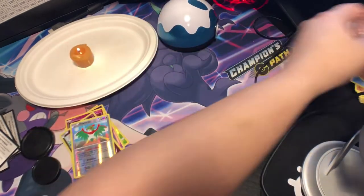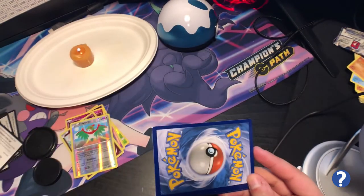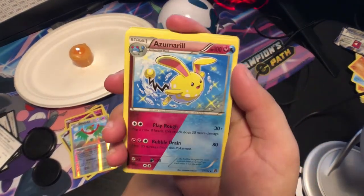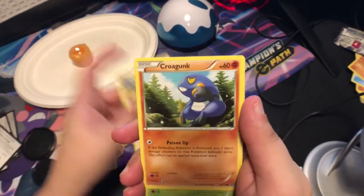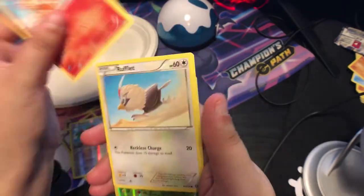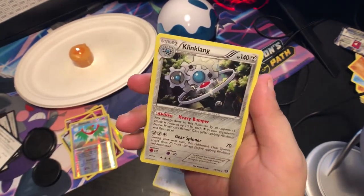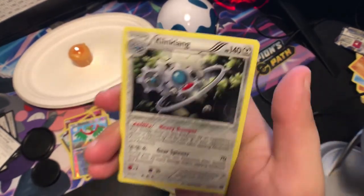Last pack of Steam Siege. I don't really like Steam Siege, it just reminds me of steam. Let's just do three at a time — there we go! Azumarill, Lampent, Aipom, Croagunk, Tangela, Dino, Chimchar, Rufflet, Yanma. And oh there we go — it's a holo Klang, Klang! That almost tongue-tied me. Nice!